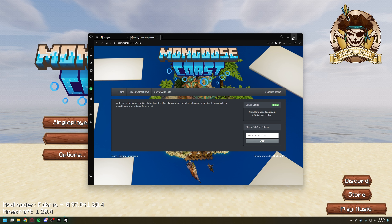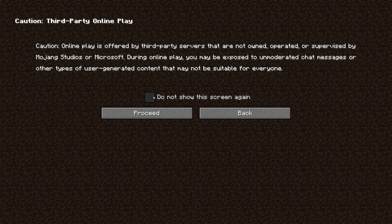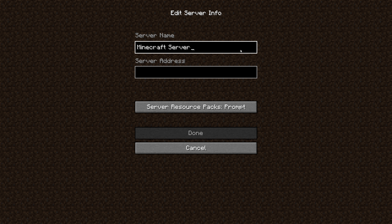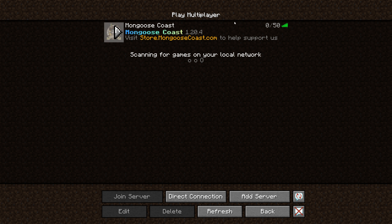This will advance your rank on the server, but that is mostly just a title change. It doesn't come with any other permissions except for the ability to use slash jump at Carpenter, which is like the third rank in. Outside of that, you're going to want to hit multiplayer, proceed, and then add our server. The IP is play.mongoosecoast.com. You'll know you're connected to the right one when you see our logo and the version we're on currently, which is 1.20.4.